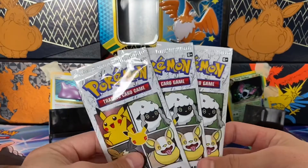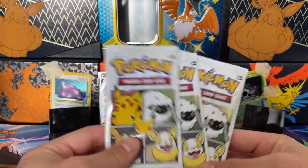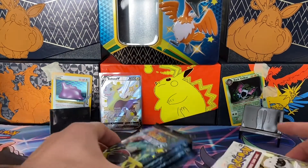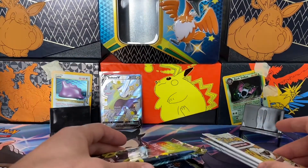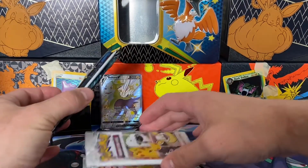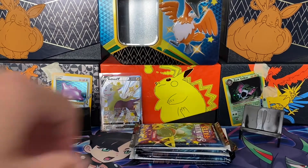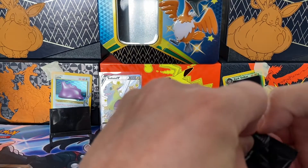I already preemptively opened these out of the cereal boxes because they're double packaged. I just realized now that I should have probably kept them all sealed just in case I do pull the last two hollows, because then there's really no point for me to open anymore. So we have five Shining Fates packs and two cereal packs to make kind of an octet. We'll do a Shining Fates pack, then two cereal packs, and end with one Shining Fates.